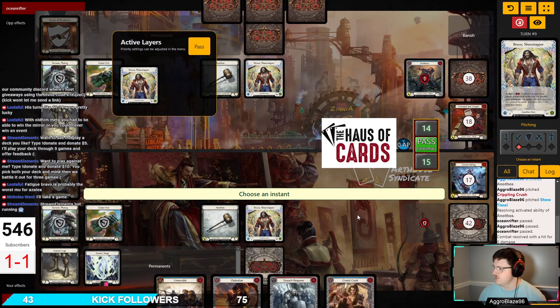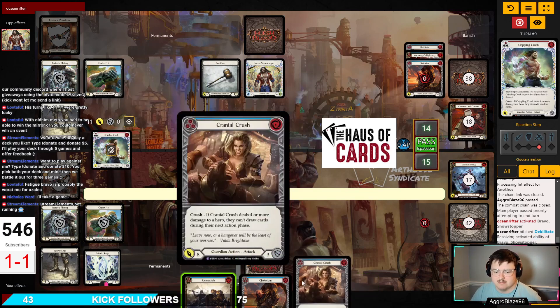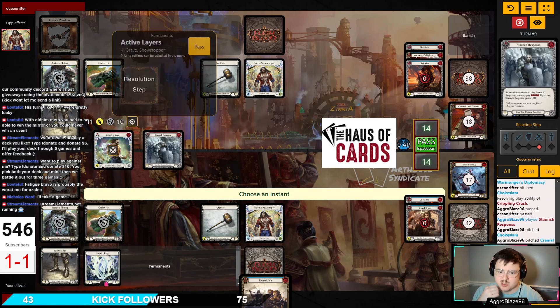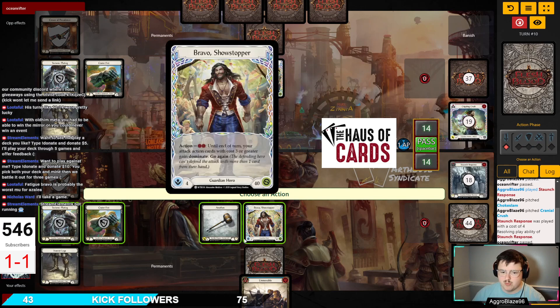We didn't draw anything that really plays to what we were looking for. Activate Bravo. We're just going to Staunch here for 10, pitching our two attacks. We're going to go Staunch for 10, take one, join them at 14, and then swing the hammer back at them. We went 17 and 18 with the Crippling Crush and the Spinal Crush, then pitched two blues — that's 20 cards. So we've put 20 cards back into our deck.